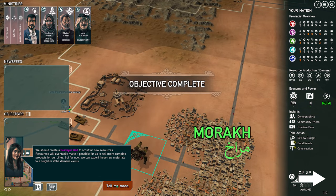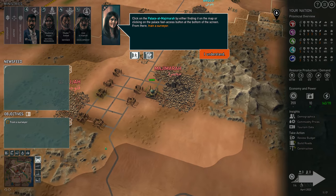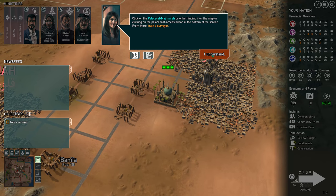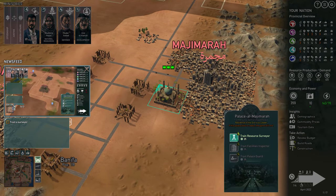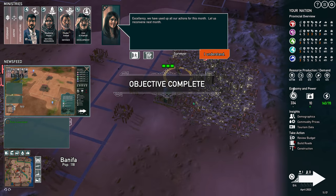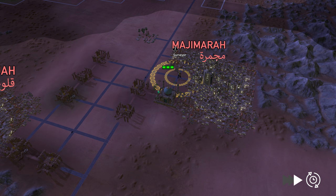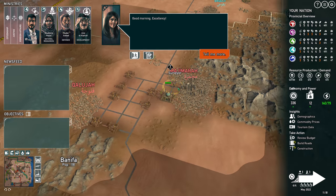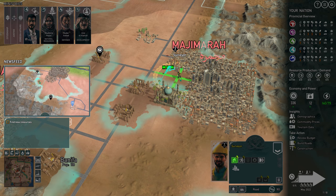We should use a surveyor view to scout for new resources. Resources will eventually make it possible to grow our economy. Click on the Palace at Mijimara by either finding it on the map. Excellency, we have used up all our actions for this month. Click on the surveyor we've just trained to reveal all the potential resources in this region.